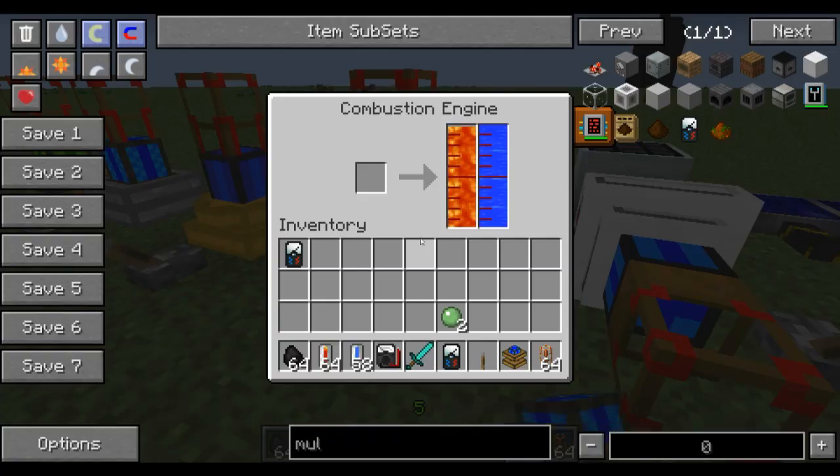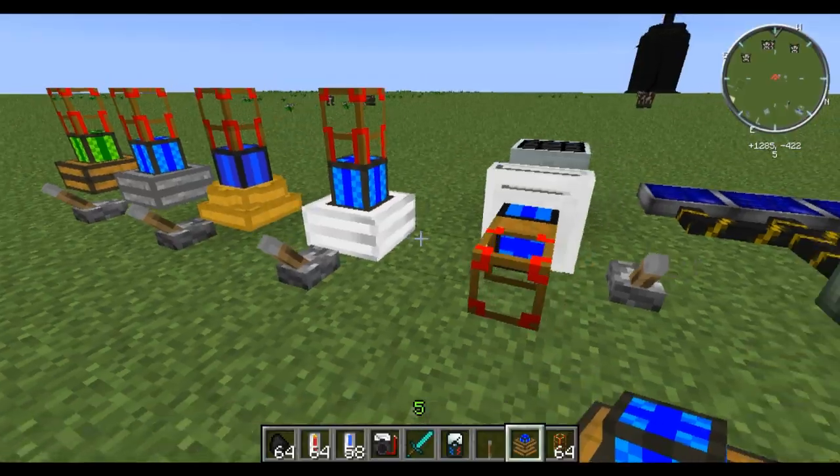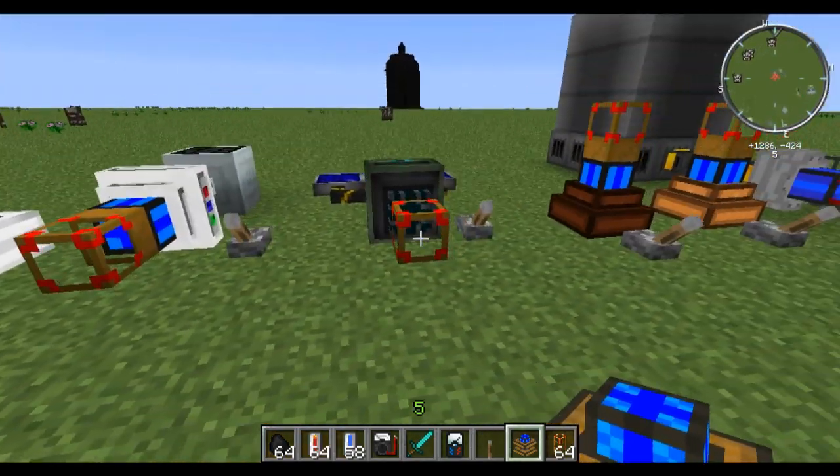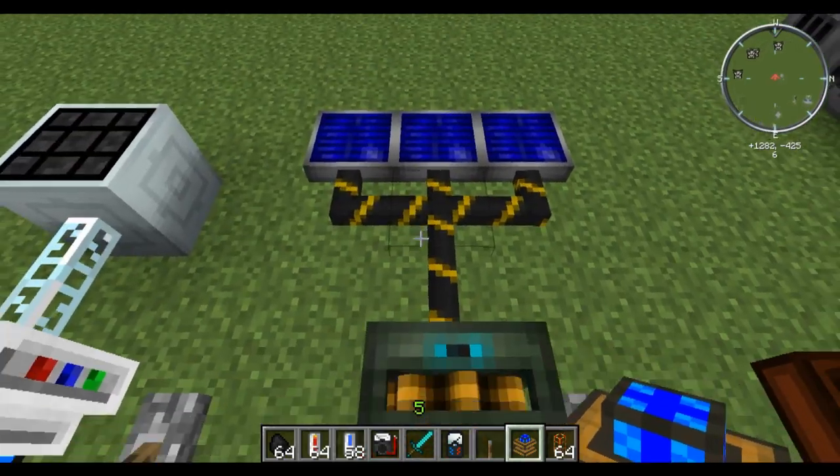One thing I forgot to mention with the combustion engine: different types of fuel will actually give you a different energy output. If you put lava in, it will give you 1 MJ per tick output. Oil will be 3, biofuel 5, and fuel 6. So the better fuel you use, the more output you will get out of it, even though it might be a little bit tougher to produce that fuel.